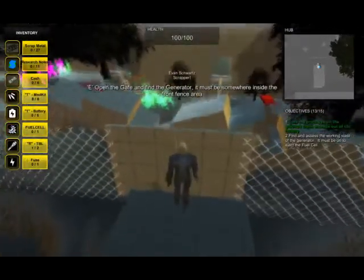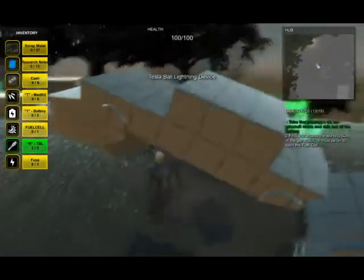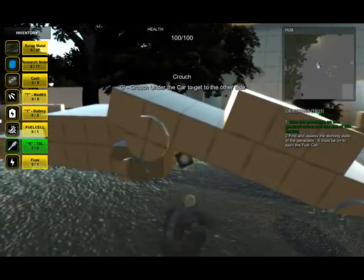My name is Evan Schwartz, and you're heading into NETDAP, which is the National Experimental Testing Department for Advanced Power, to find a fuel cell. Currently, the fuel cell is in a reactor core.